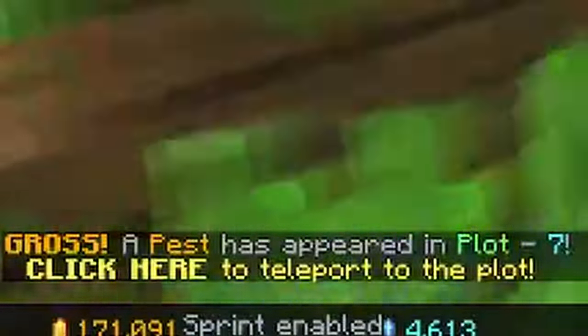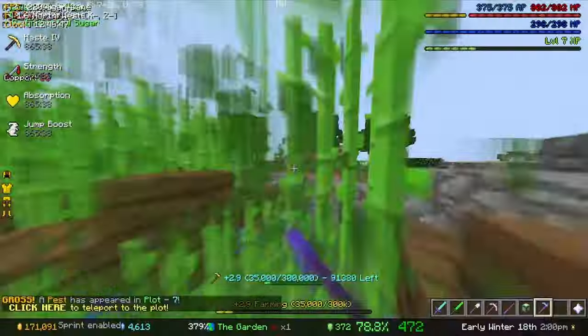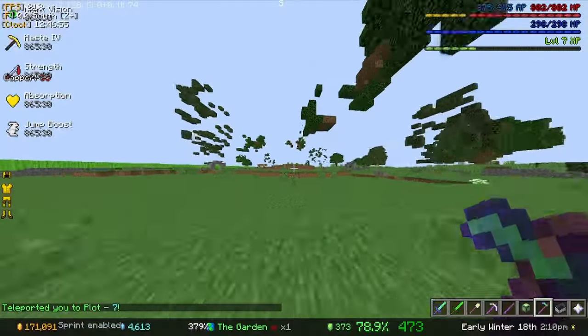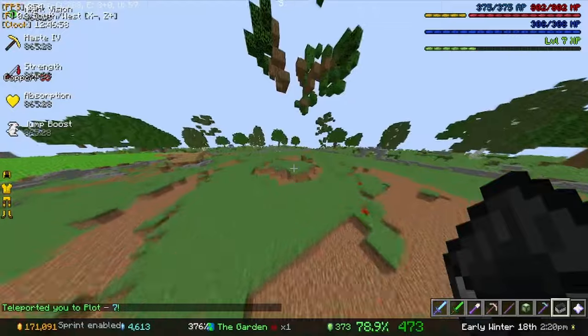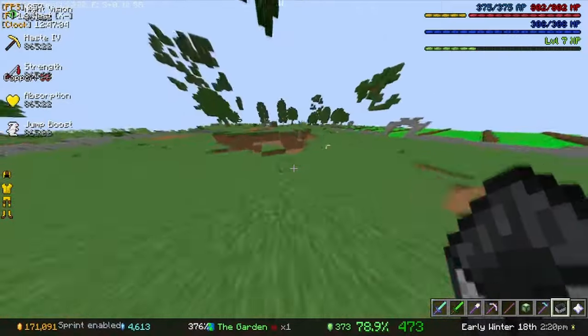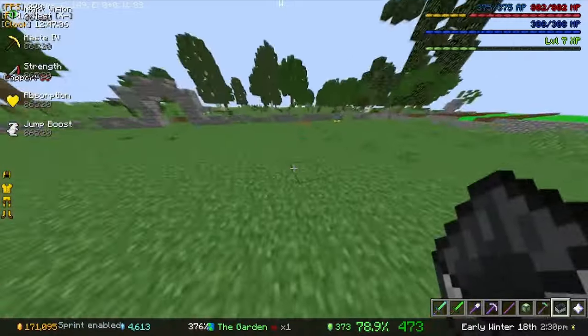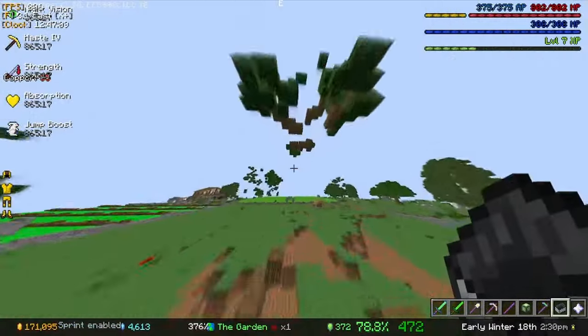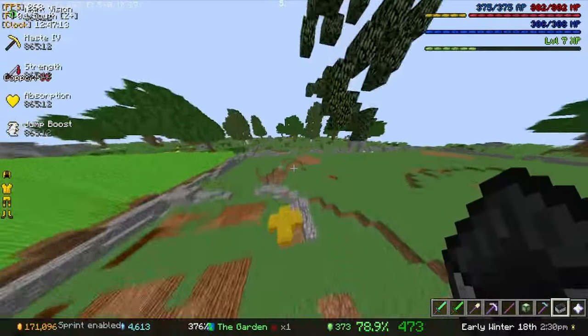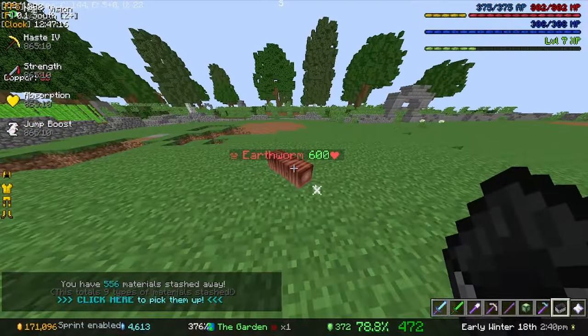Now it says a pest has appeared in plot 7, which is a little odd because I'm in plot 4 right now. I don't know why there's a pest in plot 7, but there apparently is. I think it appeared in the plot next to plot 4. I thought it only appeared in the plot you're farming in, but it can appear in other plots as well. Oh there it is - an earthworm.